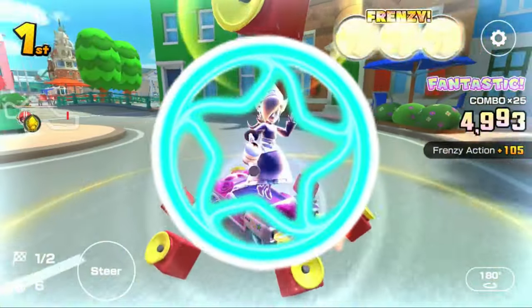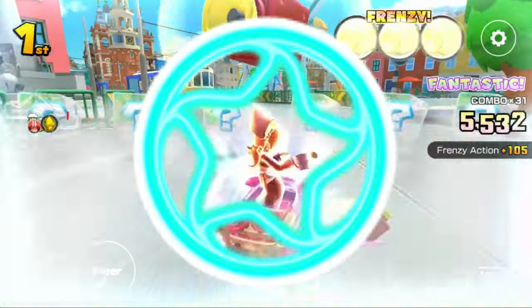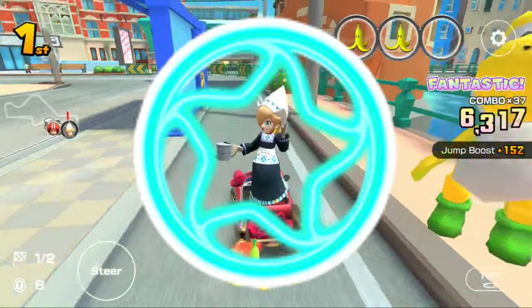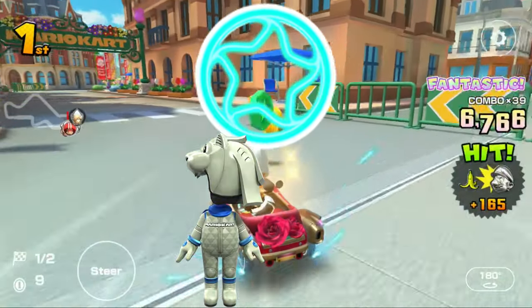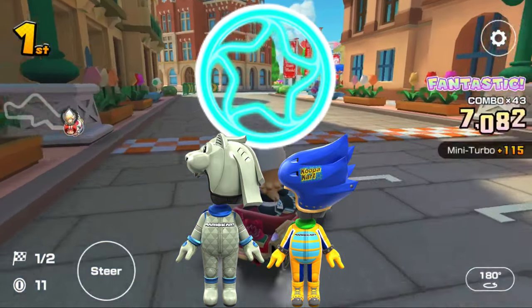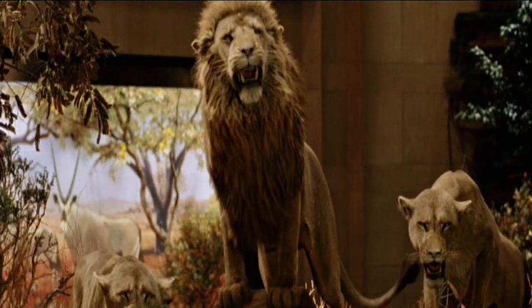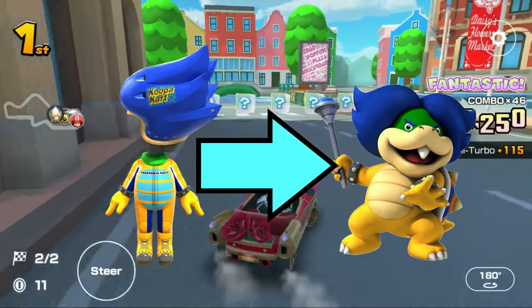Next up is the Dash Ring — another case like Coin Box and Boomerang where I forgot a driver from the previous installment, that being the Roaring Racer Mii outfit. It, along with the Ludwig Mii outfit, has this item. The Roaring Racer Mii outfit has it because the Roaring Racer resembles Singapore's Merlion statue, which is based off a lion, and lions are known to be very speedy. The Ludwig Mii outfit is self-explanatory.